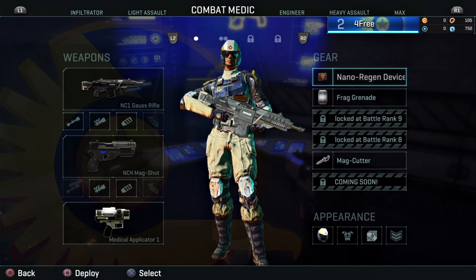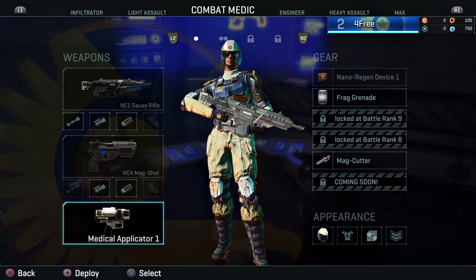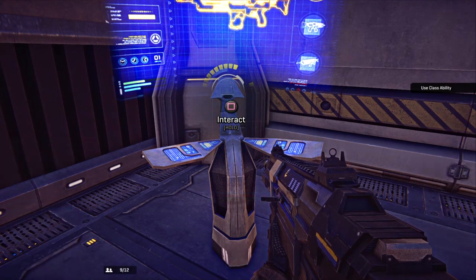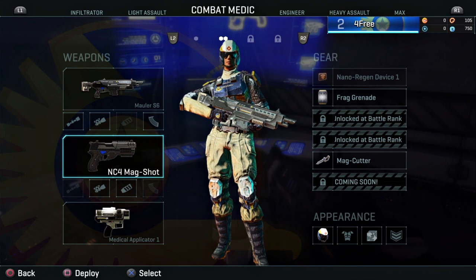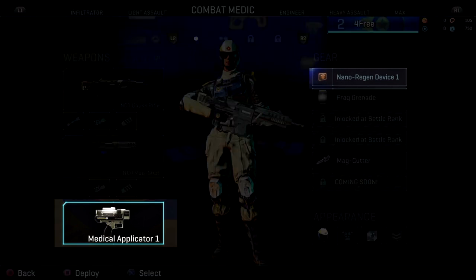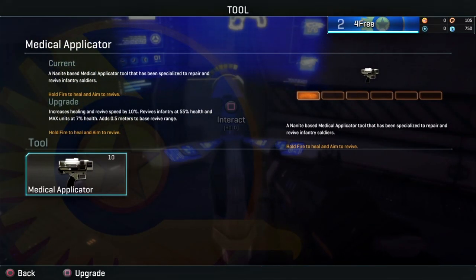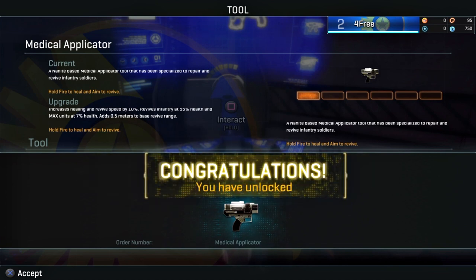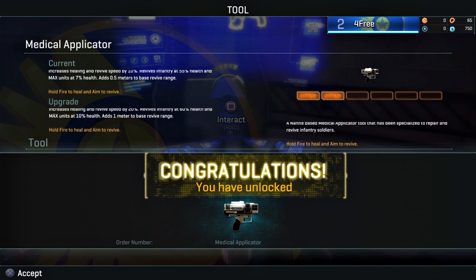If you press the options button and go down to your infantry menu, you'll be able to see your available loadouts and equipment. While on this pane, you can browse between classes, equip, purchase, and upgrade various weapons and abilities. You may notice that certain classes and equipment slots are locked out, but will become available as you increase in Battle Rank. One of the most important places to invest your certifications early on is into the ability and tool slots of your support classes. For example, selecting your Combat Medic's Medical Applicator, you can press Square to invest certifications and level it up. These upgrades are inexpensive and will pay dividends later on, as they usually allow you to gain more certifications more quickly as you play.